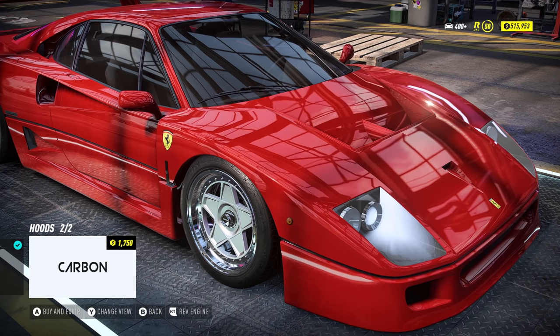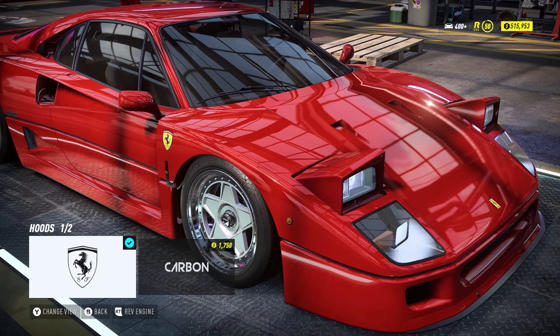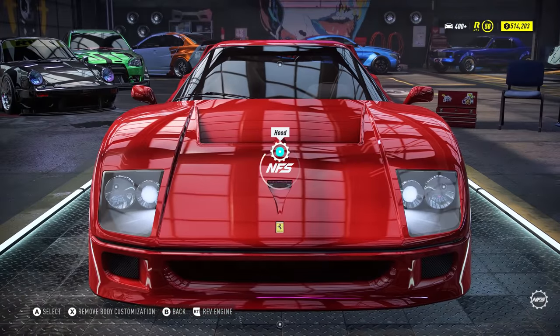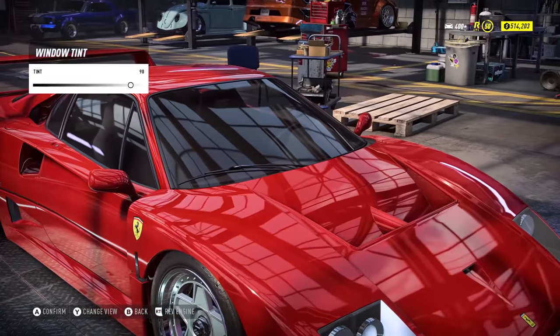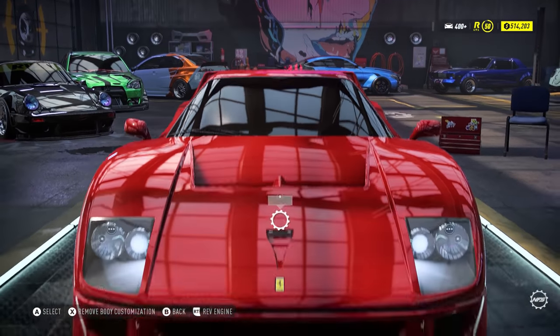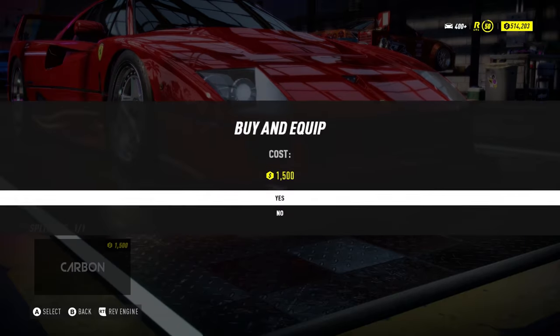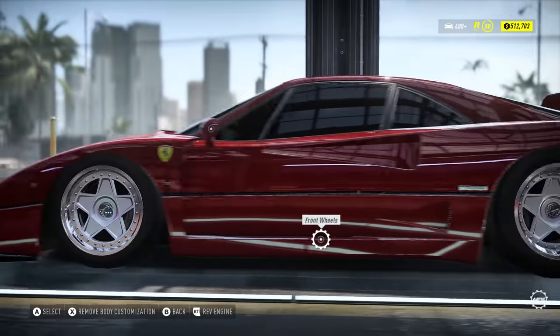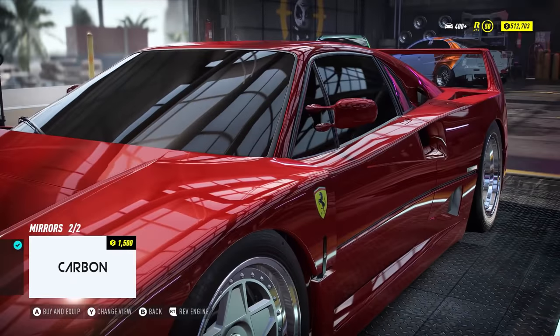It does actually have a hood but the pop-up lights completely disappear. Hmm, all right, we'll go for it — this is Need for Speed, I want to do a bit of customization, even if I don't fully agree with it. It's actually got a splitter. I'm going to change the rims, not quite sure to what.